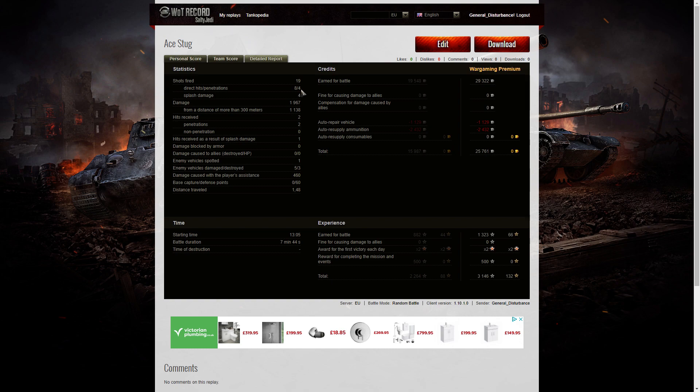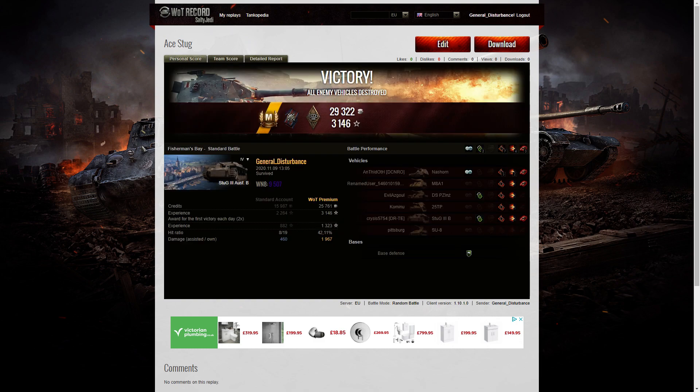I fired 19 rounds, got eight direct hits: four penetrations and four splash. Damage was 1,967 hit points, of which 1,138 were at more than 300 meters. I did receive two hits and one splash damage shot during the game. I earned 25,761 credits and 3,146 XP — so it's an earner, and it was a bit of fun as well.